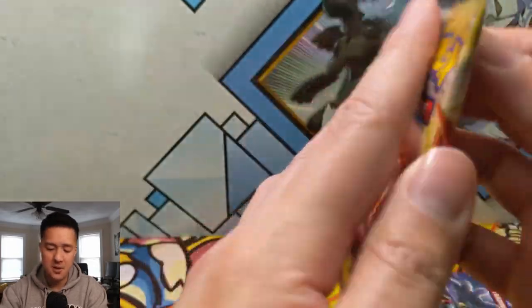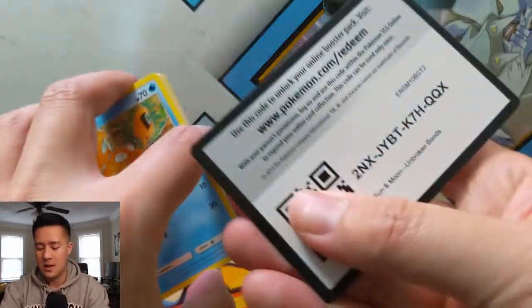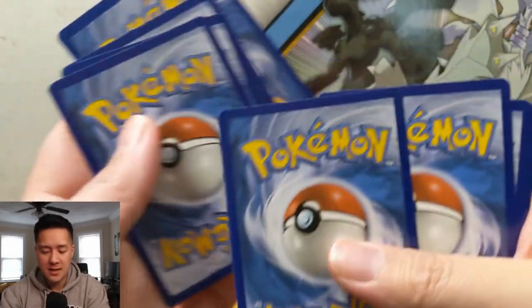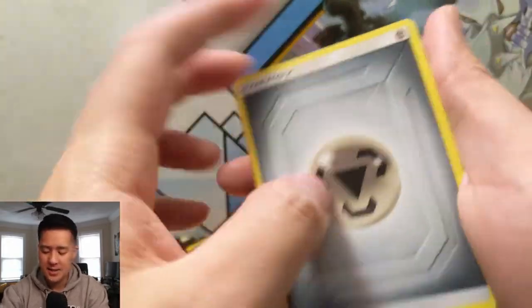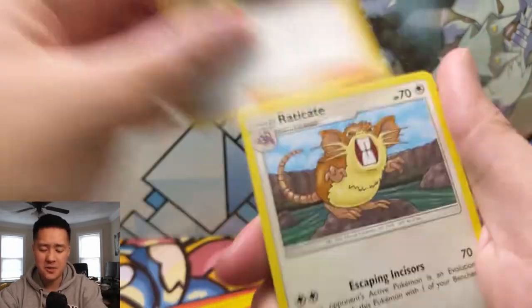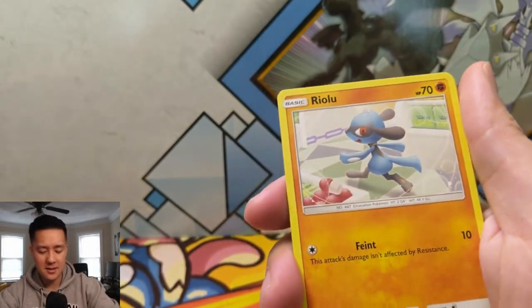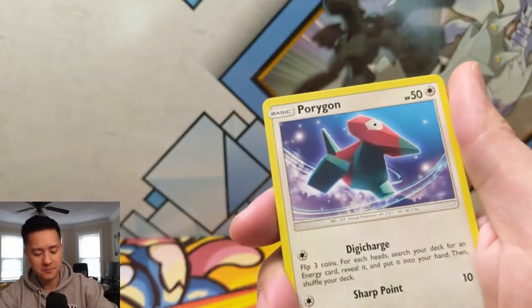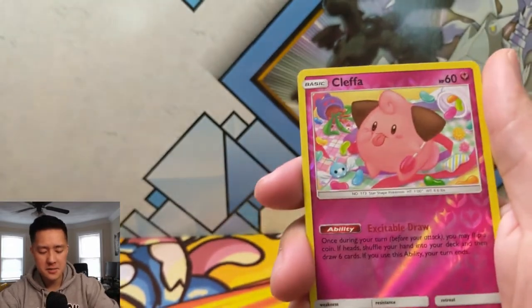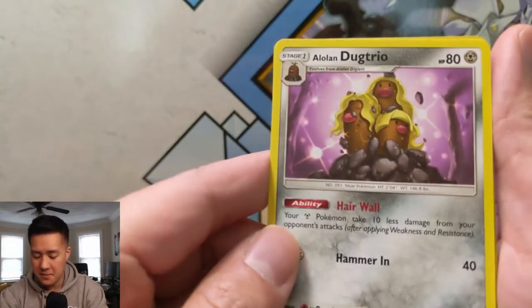All right, let's get this Charizard Reshiram — that would pick things back up for sure. I feel like in previous sets you kind of get like six hits in a box. This one for me has been like five, which I'm not crazy about. I'm hoping I've just been unlucky and that my luck will turn, but so far it hasn't been happening. We got a Clefairy for the reverse and then a Dugtrio.